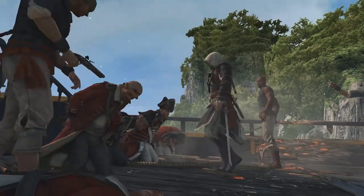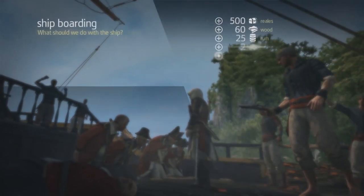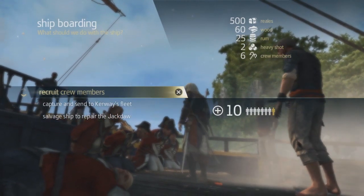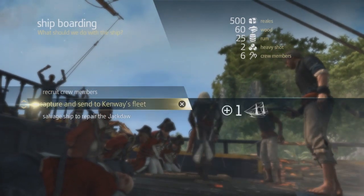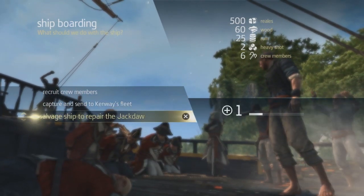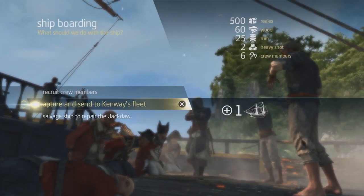Now that we've plundered the ship, we're going to gain that rum we saw earlier, but we're also going to gain ammo, crew members, and some gold. With every boarding, there are three options: you can gain crew members, you can send the ship to your fleet, or you can salvage the ship to repair the Jackdaw if you took too much damage in the fight. In this case, since we did well, we're going to send the ship to our fleet.